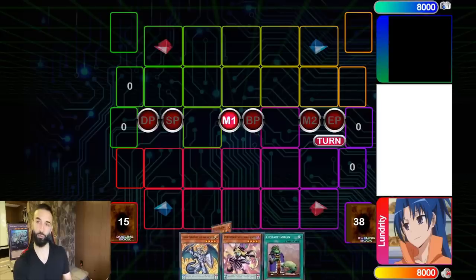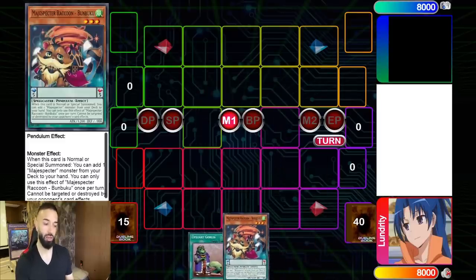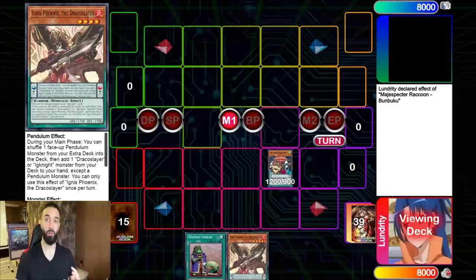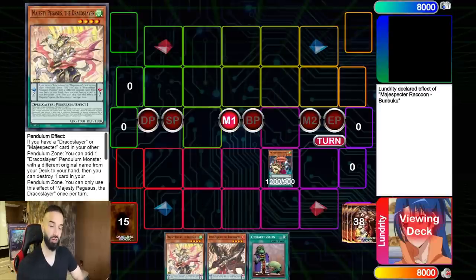Make sure to smash the subscribe button and smash the like button, guys. Because if we hit 1000 likes, deck profile tomorrow! Let's go! First, I'm going to show you guys this version — it's only a two card combo. Pendulums with these new Draco Slayers, the best thing about them is that they're all two card combos. Absolutely broken. So I want you guys to pay close attention — this is the number one Draco Slayer combo and it's going to blow your mind.